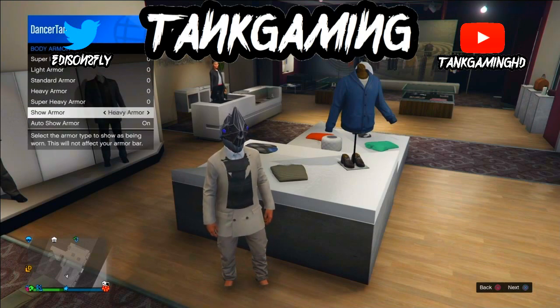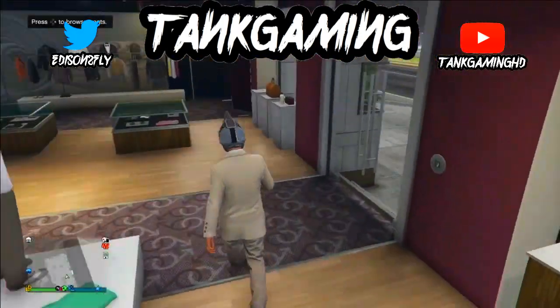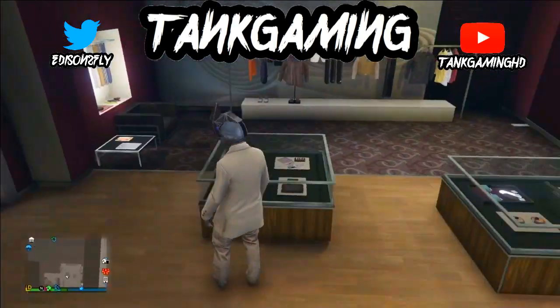The fourth step you need to do is go to interaction menu, go to inventory, then click on the body armor so you can select it. Then click on any gloves that you want to go with the outfit, and afterwards save the outfit.